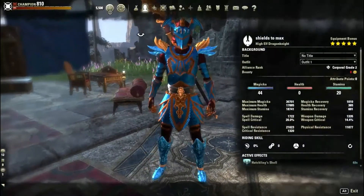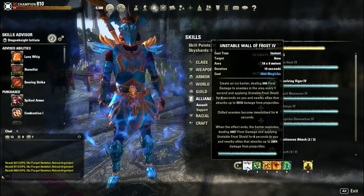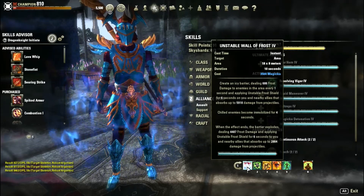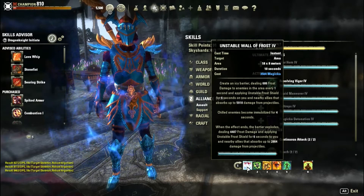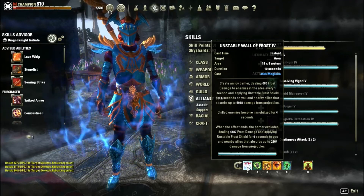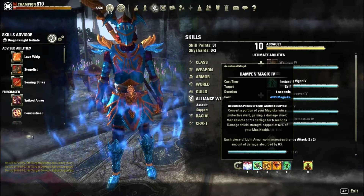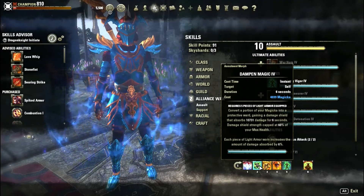On the back bar I'm using Unstable Wall of Frost. With the Markarth DLC it gives you and anybody in the area a damage shield, but the damage shield only applies to ranged attacks. When you activate the skill you get about a 6k damage shield, and when the skill ends you get another 4k damage shield for 6 seconds — a very nice improvement for frost staff tanking. The next one is Annulment, the armor skill I didn't have last time, which grants me a 10k damage shield for 6 seconds.